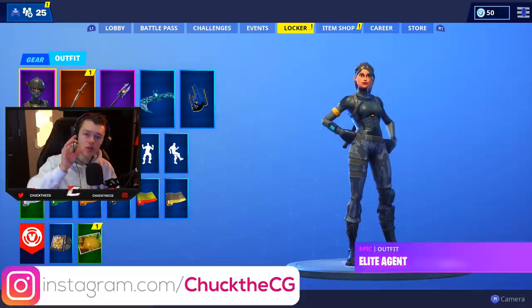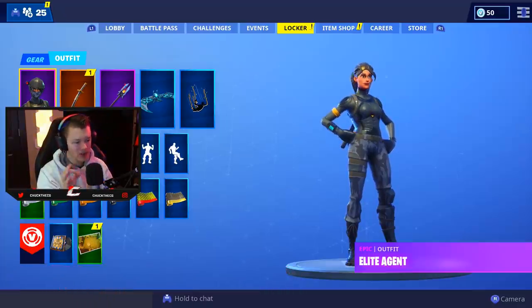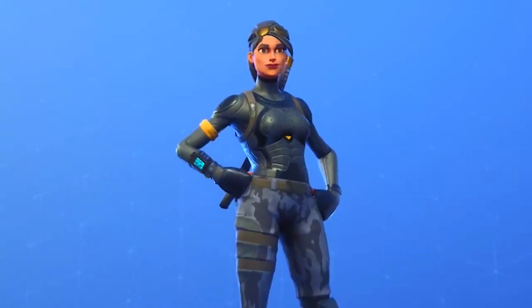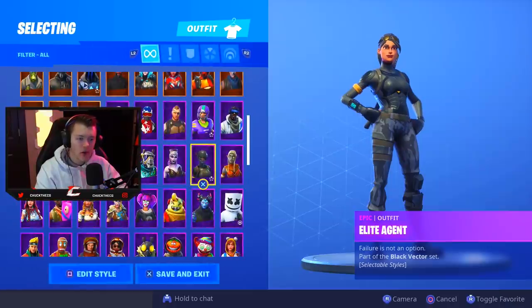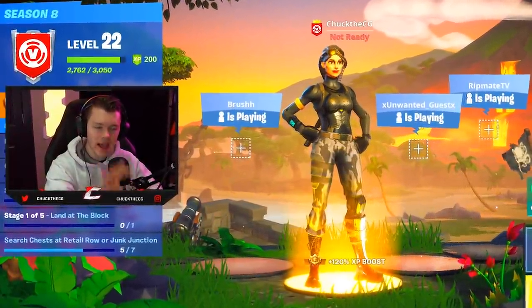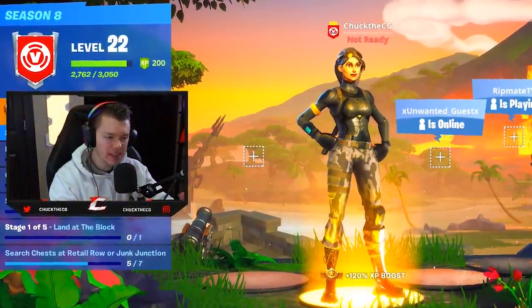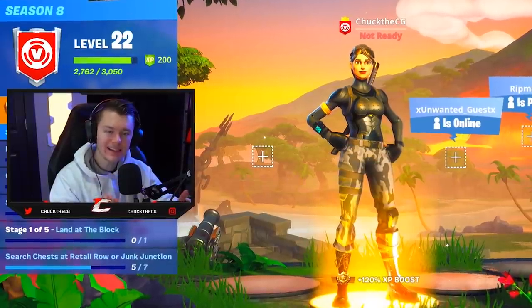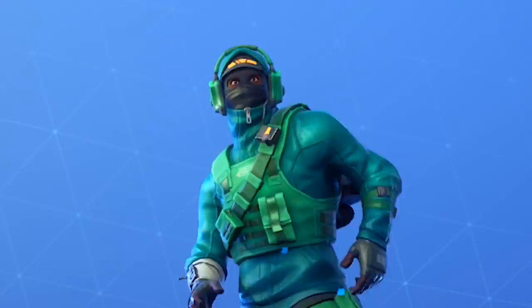They added in a bunch of really awesome stuff including editable styles for some of the characters. We have the Elite Agent — this is what she looked like beforehand, and this is what she looks like afterwards. There are roughly four different styles on different characters that they've been adding in, absolutely for free. On top of that, they've also added in a brand new starter pack or bundle for us to get.